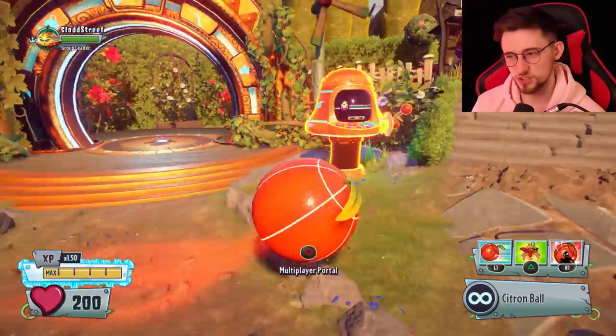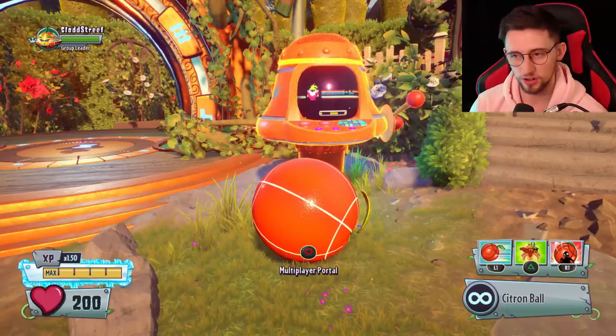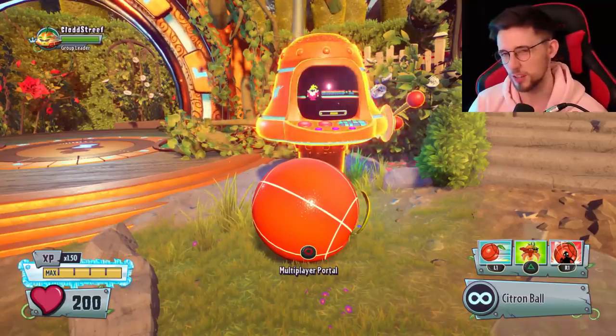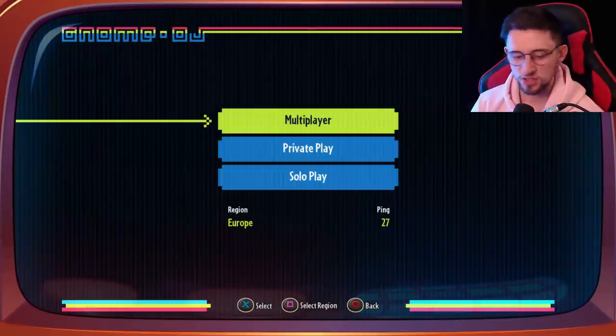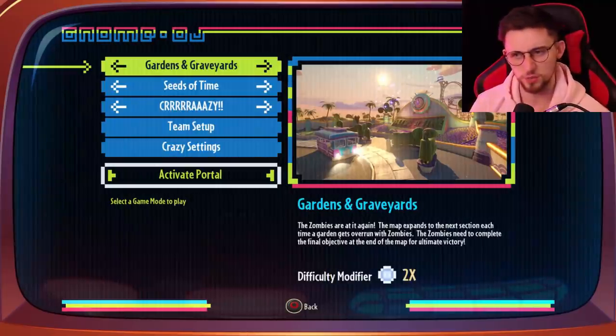I'm going to be doing it with Citron this time. Because we've only got five of these, it's going to work on the same system that Imp does — I get two lives per variant instead of one. You want to have around about 10 lives for this. With most classes you can do that, but with the newer classes like Citron you can't, so I'm also going to be doing this on Crazy mode rather than actual multiplayer.